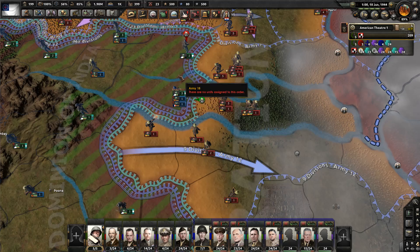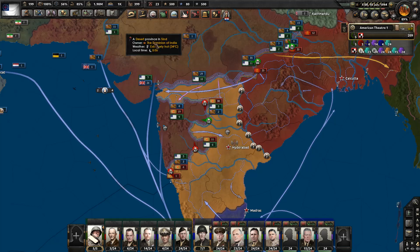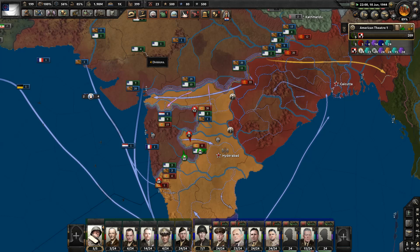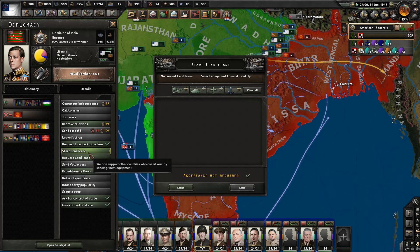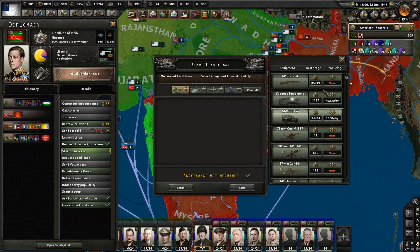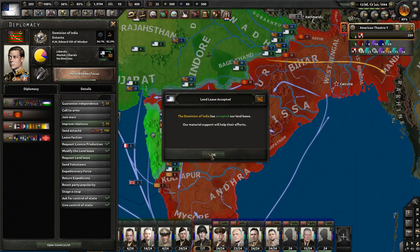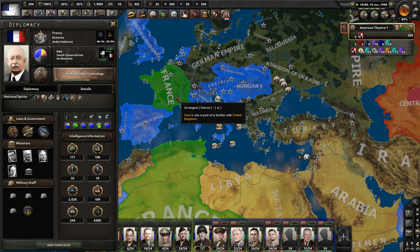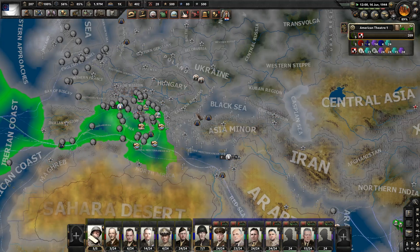Let's send India a bunch of equipment, because it's going to be India that I think will be the difference maker against Germany. Continental France and the recreated United Kingdom are just moving so slow in mobilizing and stuff. Not in coring — I think France did end up coring — but like the United Kingdom is being really slow.